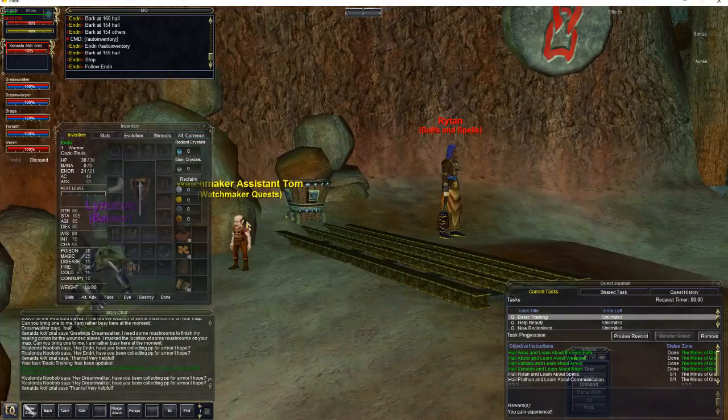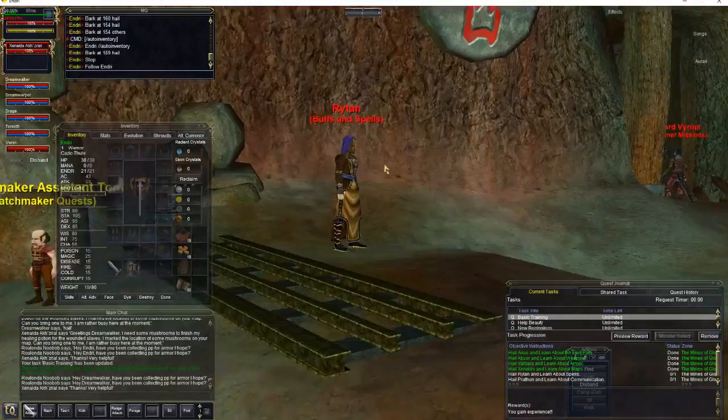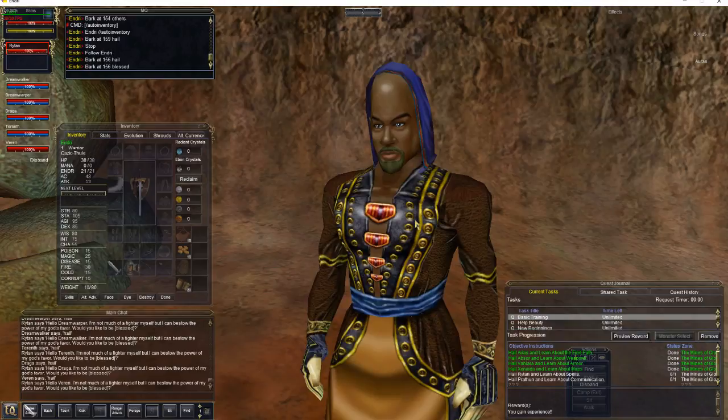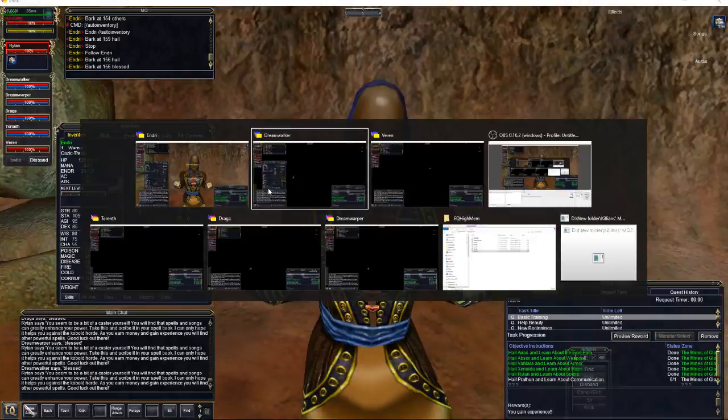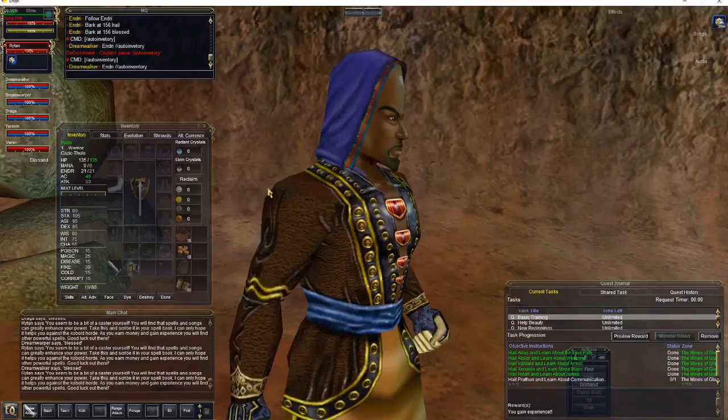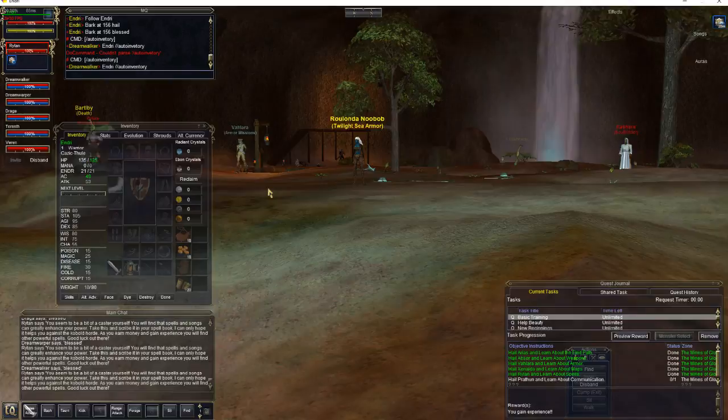We need to find Ritan — he's right over here. You've got the fire here, turn around and you'll see Ritan, the erudite. We're going to bark hail. Now we're going to bark 'blessed.' For some of your characters, this is actually going to give them a spell — it's going to put a spell on their bar. Go ahead and do a BCAA auto inventory — remember, two slashes before slash commands when you're doing BCAA. That'll put their spell down in their inventory and we're done with him. It gives you a little buff, but it's a pretty minor thing.